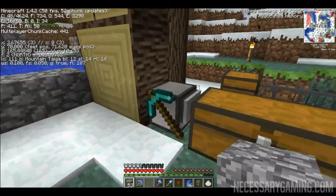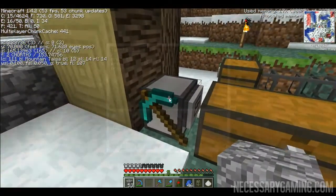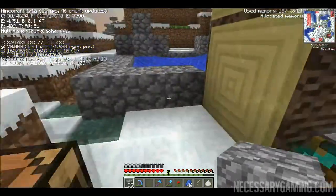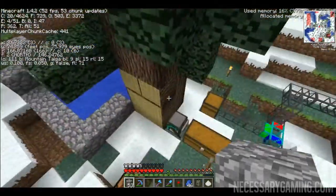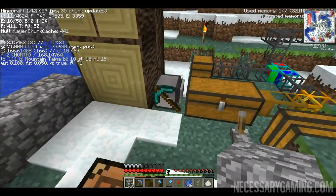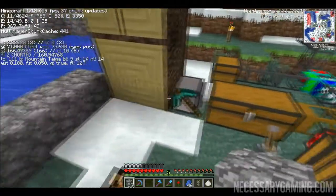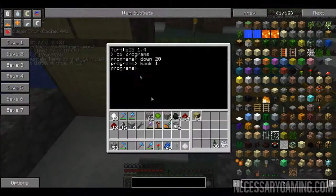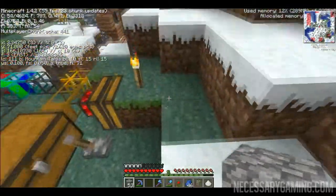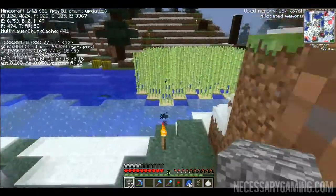If you don't know anything about it, the turtle is part of the ComputerCraft mod. This turtle allows you to write programs - there's a whole API of methods, variables, and things included in the turtle itself, and you can just program it to do whatever you want. You can have a turtle dig, mine, chop trees, and other things like that.